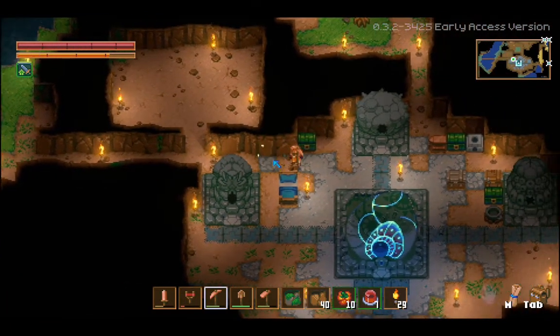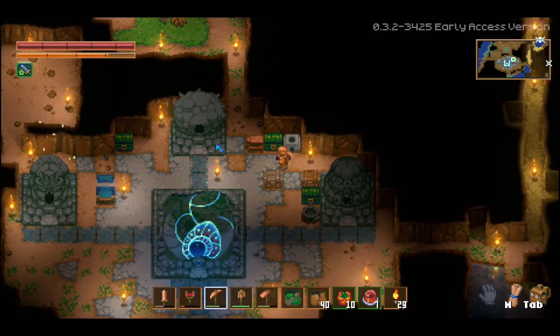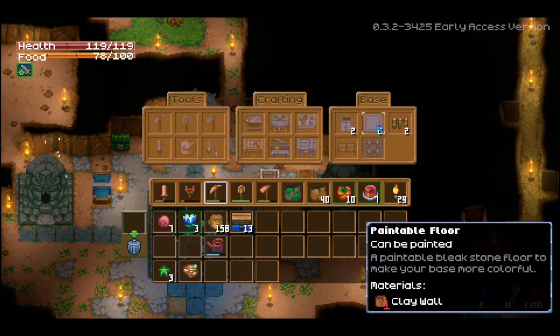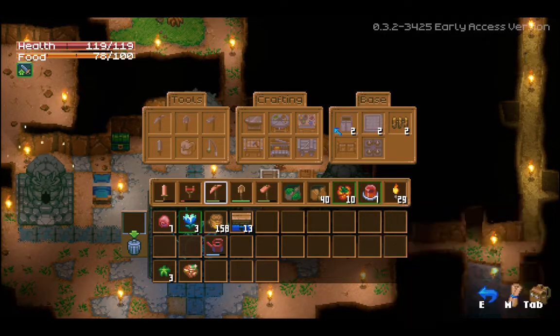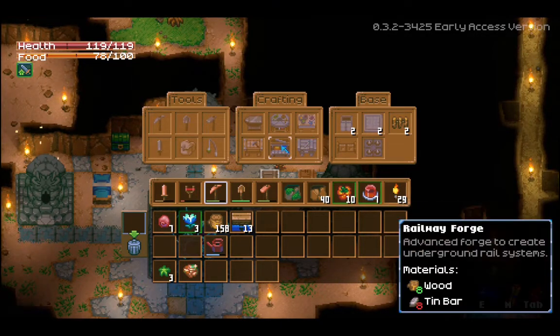I don't know anything about them, like how big they're supposed to be. Let's look. So if we had - we could make wood fence gates, traps. Paintable floors would take clay walls, and paintable walls would take wood and clay walls. I wonder how we do the painting. We make a painter's table with wood, slime, and tin bars.